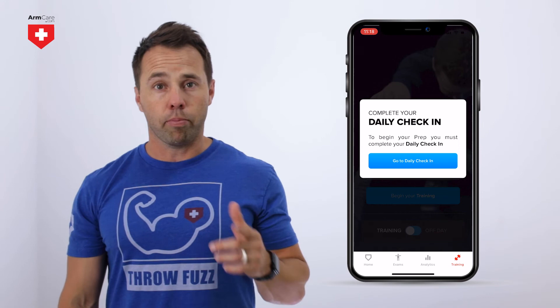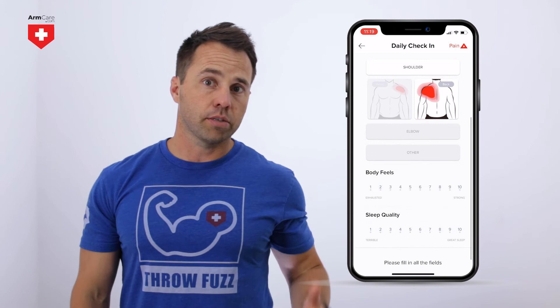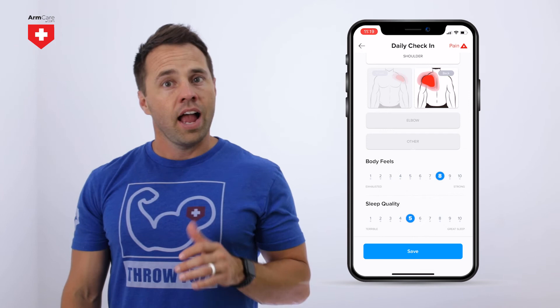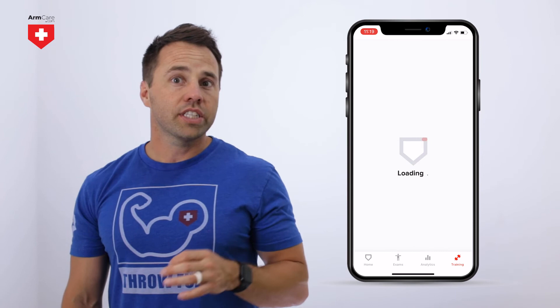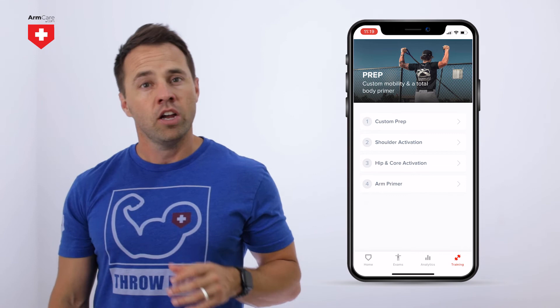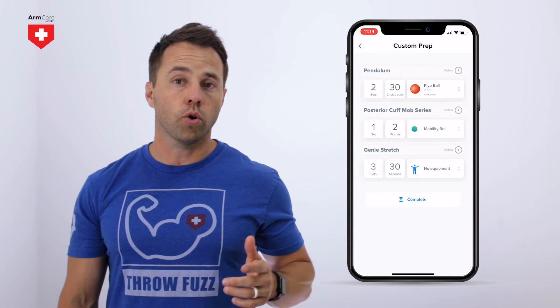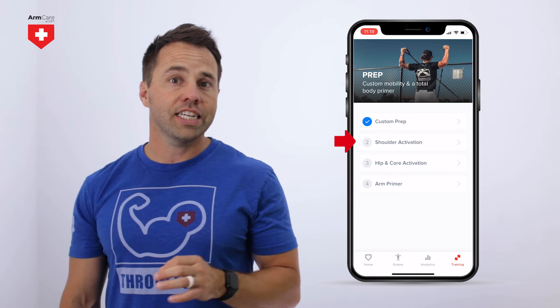Moving on to the training section. If you have not completed your daily check-in, the app will prompt you to do so. The daily check-in will help customize your arm care for that day. For example, if you say that the backside of your shoulder is sore or tight, then the app will deliver custom stretches and exercises to address the posterior shoulder in real time. After completing your daily check-in, select begin your arm care. This will take you to your arm care prep, also known as your warm-up. The prep should be used before throwing every day, as well as before strength training. If you selected that your arm was sore or tight, or if your range of motion was restricted in your latest exam, you will see a section called custom prep.